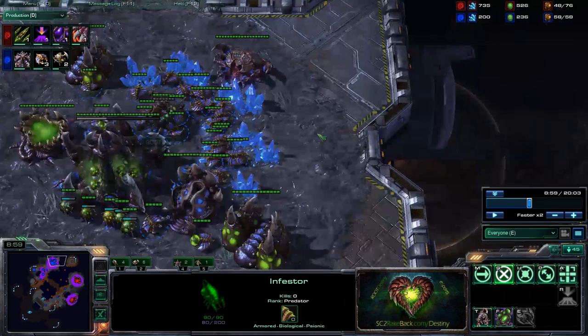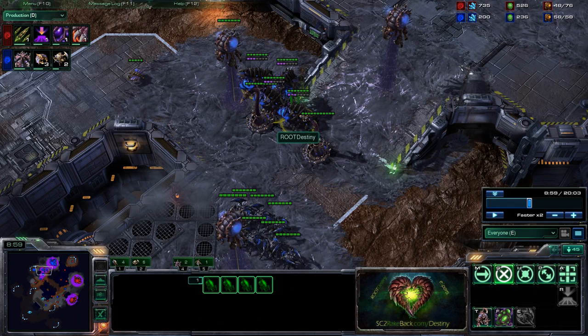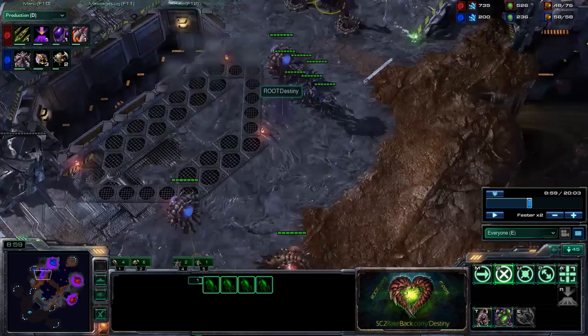You didn't get the energy upgrade. Look at your gas — you have 236 gas. What are you going to spend it on? If he would have attacked me earlier, now I have four fungals. If he attacks me right now at this very specific point in time and I had gotten your energy upgrade, I'm going to have four infestors with one fungal between them and like 50 energy off of another. So if 17 roaches walk into my base, I have four fungal growths available to me. If those same roaches walk in and I got your energy upgrade, I have three fungal growths.